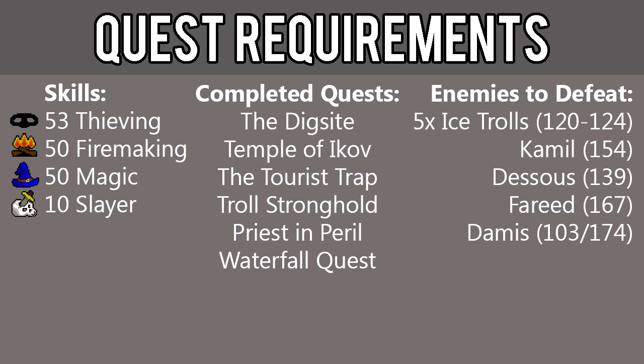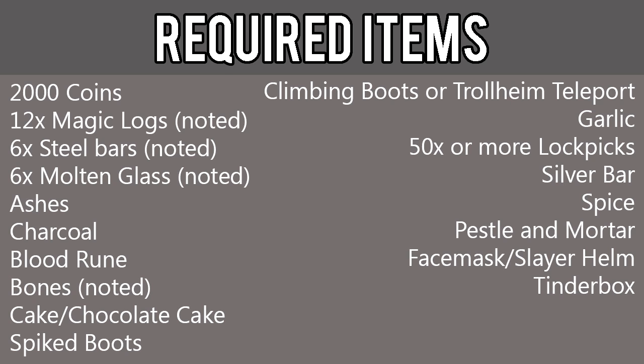You also need the ability to defeat 5 Ice Trolls, Camille, Dessus, Fareed, and Damus. The required items for this quest include 2,000 coins, 12 magic logs noted, 6 steel bars noted, 6 molten glass noted, ashes, charcoal, blood rune, bones noted, cake or chocolate cake, spiked boots, climbing boots — unless you have completed Eadgar's Ruse and have 61 Magic, bring a Trollheim teleport instead — garlic, 50 or more lockpicks, silver bar, spice, pestle and mortar, face mask or slayer helm, and a tinderbox.